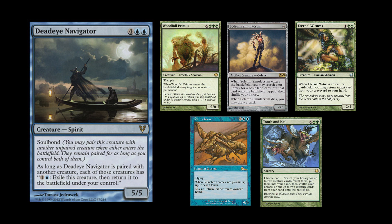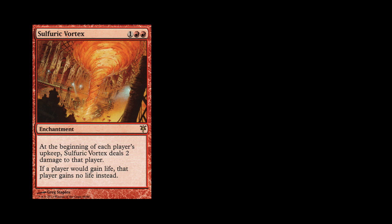Can you guys guess what color I've picked? I hope it gets us out of this giant maze of green cards we've all been making. My main card is Sulfuric Vortex — one red red for an enchantment. At the beginning of each player's upkeep, Sulfuric Vortex deals two damage to that player. If a player would gain life, that player gains no life instead.